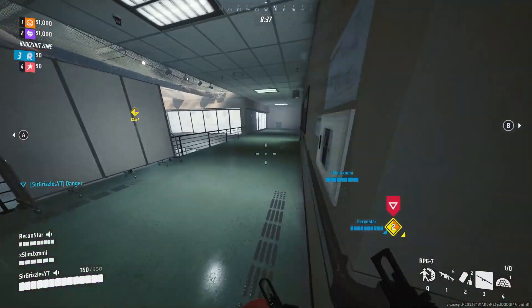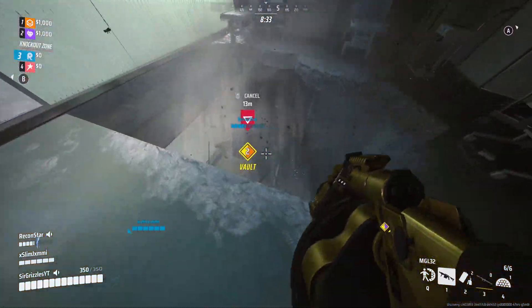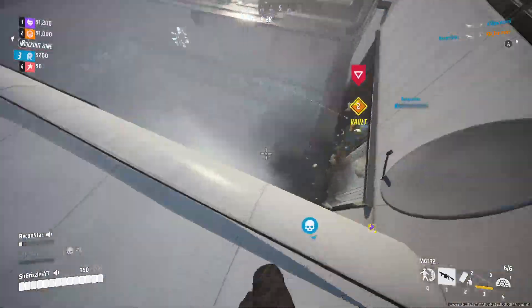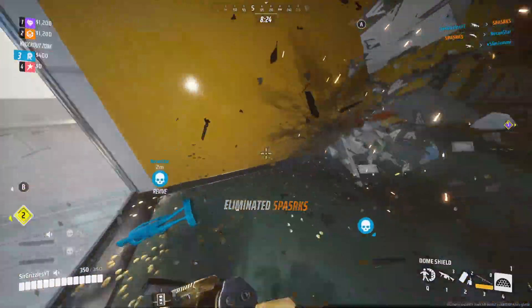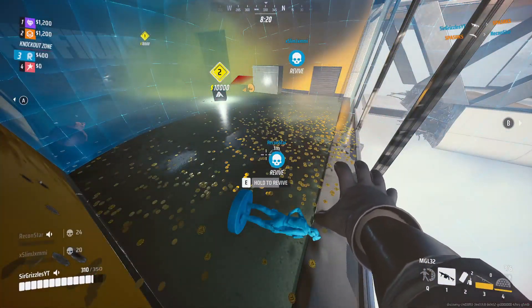We start off the game by attacking Cash Vault number 2. I go from the top to see if I can get a drop on the opponent, but I realize I am 1-4-2 high. Both my teammates die in this exchange, so I have to come save them. I end up killing the guy who killed my teammate, but I still have to res while getting shot, so I put a bubble down and get the res off.